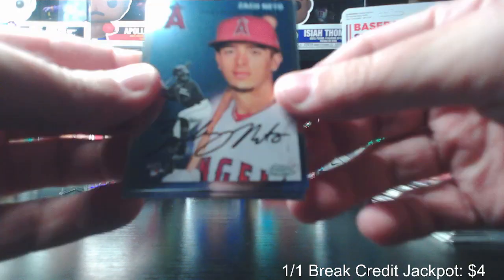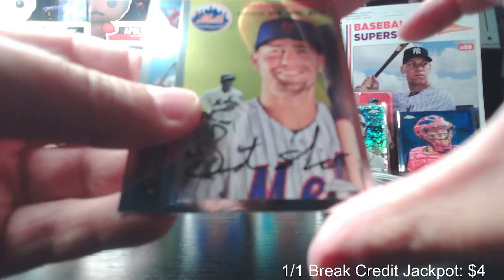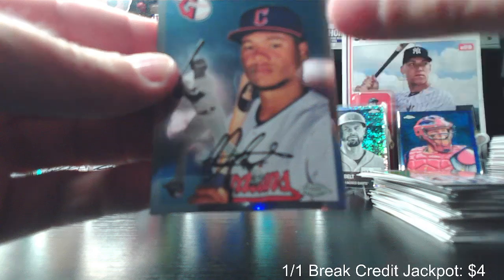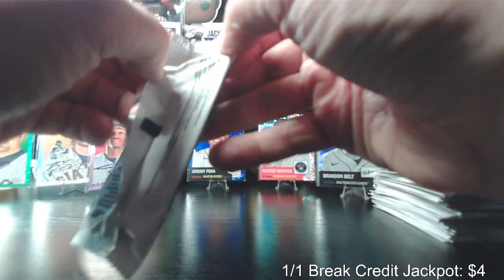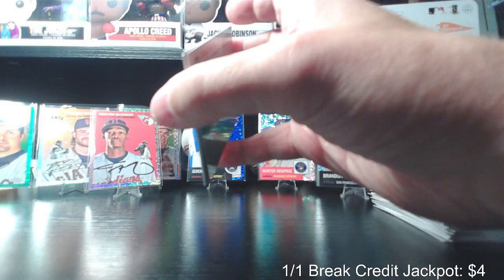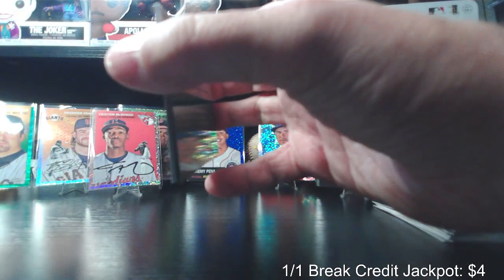Zach Neto rookie card. Rafael Devers. Brandon Nimmo. And Oscar Gonzalez rookie. Sorry if I tilt them too much — there's a lot of glare and I'm always checking for refractors and stuff. I'm going to fix my lighting a little bit before my next break hopefully. It's a little bright — let me try to dim it a little bit. Try that — that might be better.